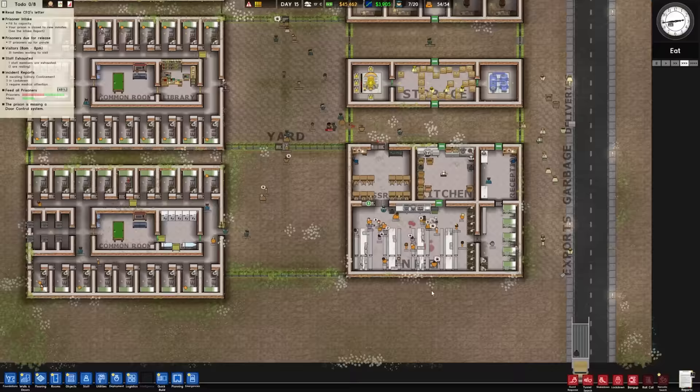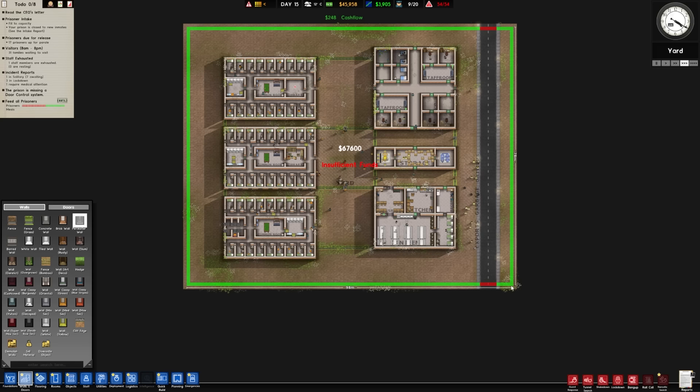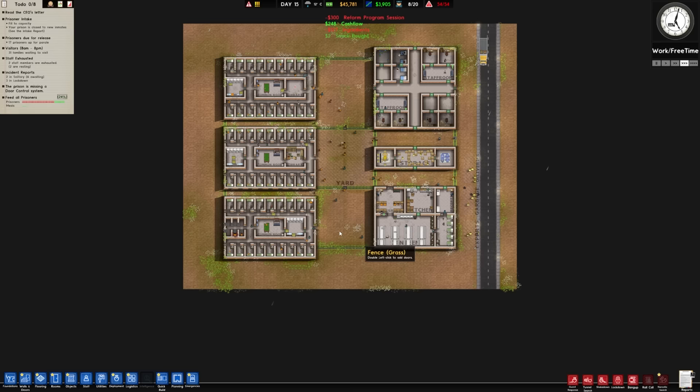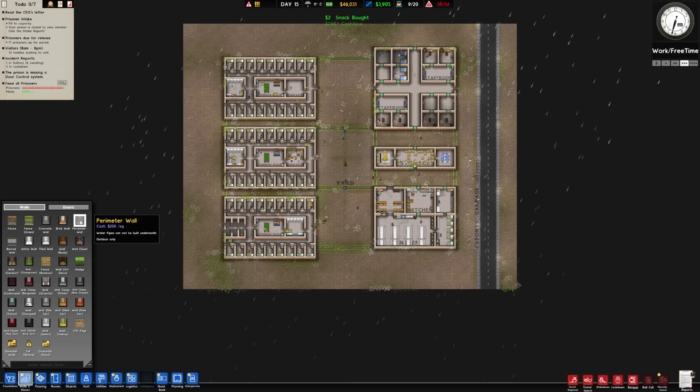One of the things we're going to have to do is enclose this prison with a wall or a fence so we can take these fences out. One of the things that's going to be hard is how expensive it is. If we take this perimeter wall and drag it all the way out, it's going to cost $68,000. We're not going to do that. So we're going to have to instead probably just use regular fences or possibly put in foundations or some other sort of wall.